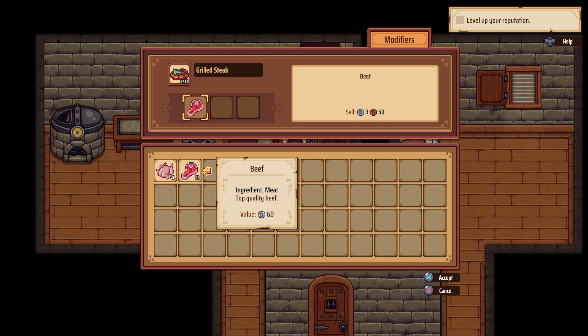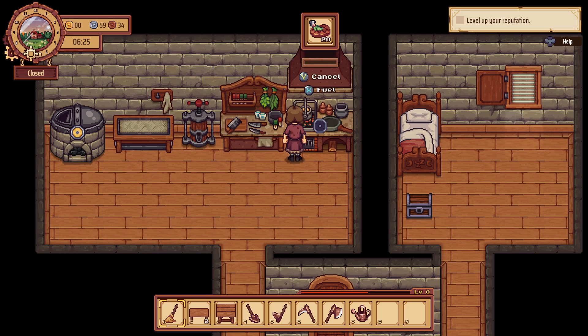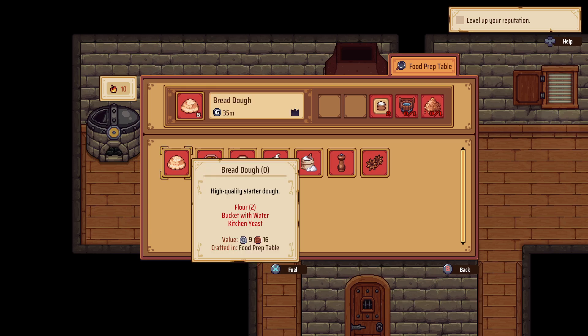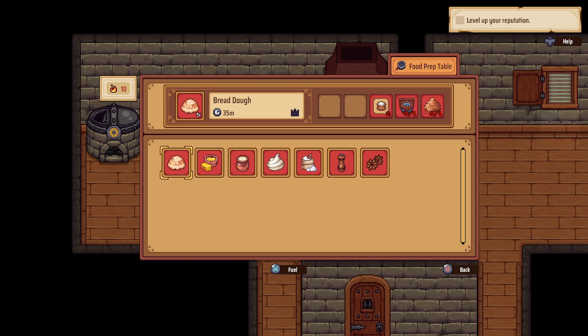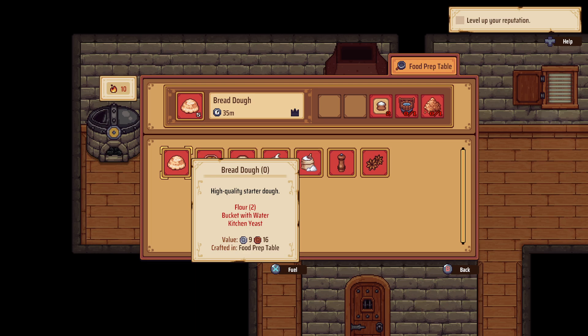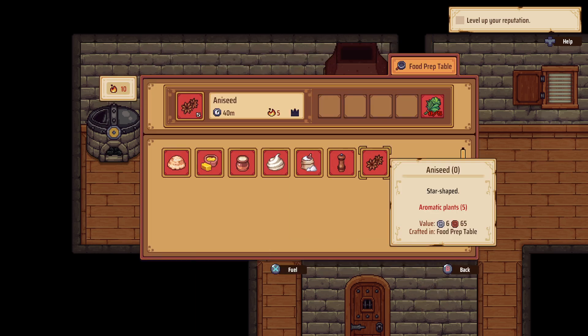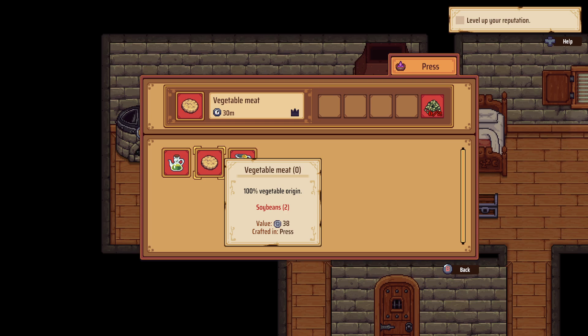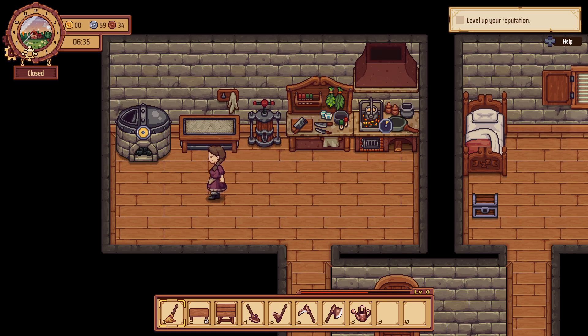Let's do some of this. That's cooking away. What can we make here? We can make bread dough, except we don't have the ingredients for it as yet. We're gonna need a lot more ingredients. What is this thing? An oil press? This was not in the last game, I don't remember that.